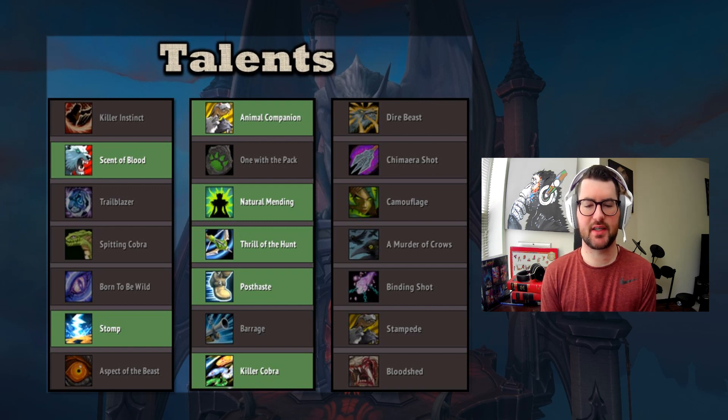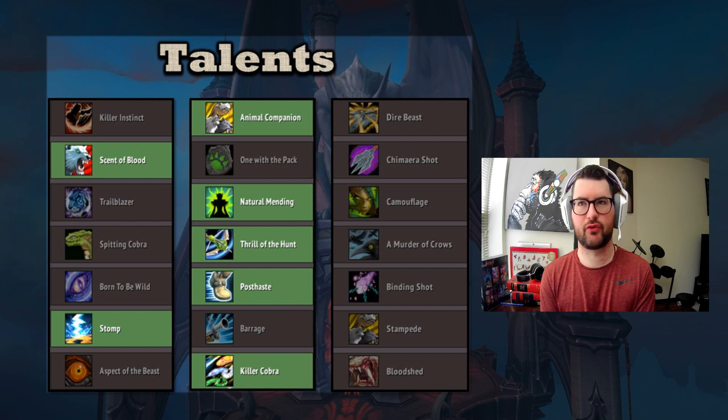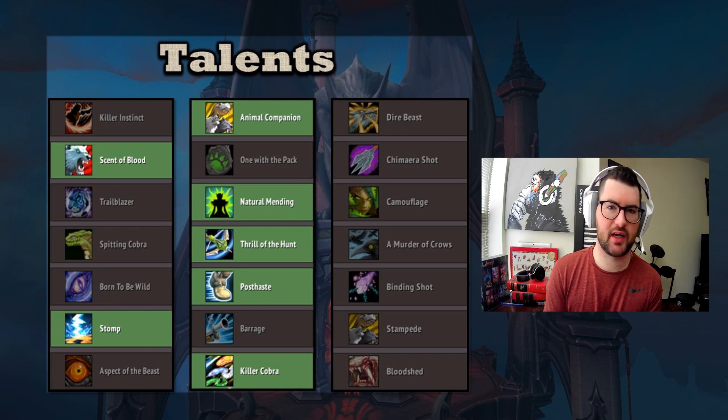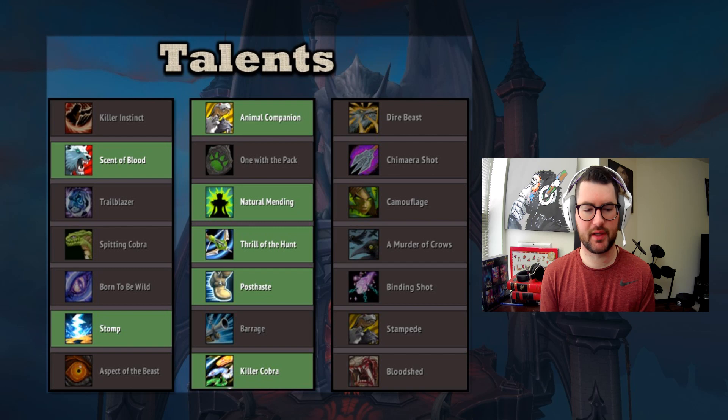We want to play Thrill of the Hunt: every stack of Frenzy gives us 3% crit, which is very strong. After that, Post-Haste or Born to be Wild are both good options, especially on Holandrus. In my opinion, Post-Haste is the best — the extra movement speed is really solid. Born to be Wild is very playable too if you feel like you need an extra Turtle or extra Aspect of the Cheetah during the fight.